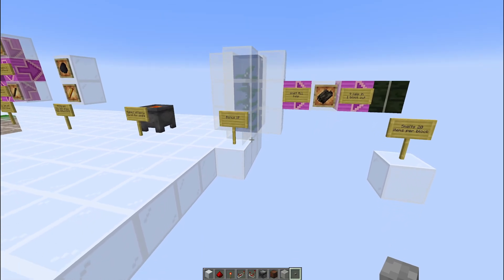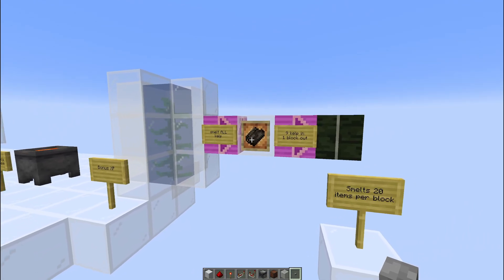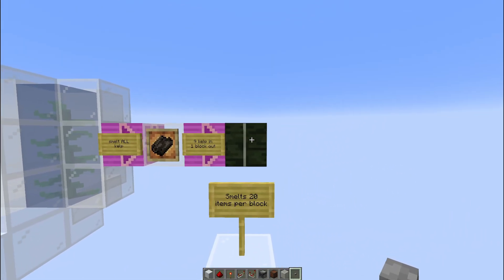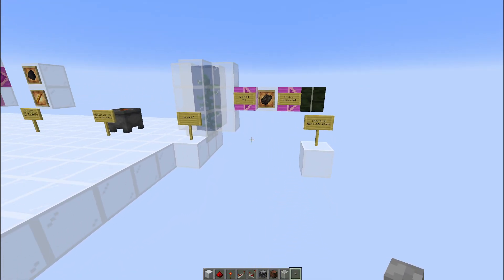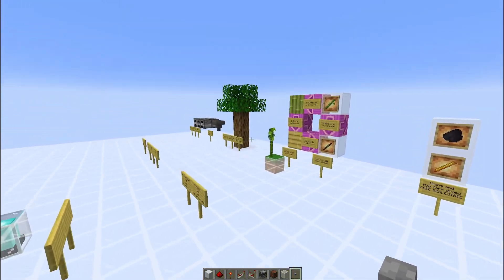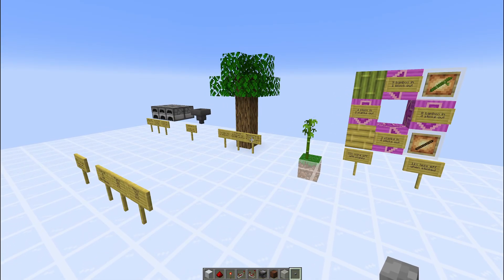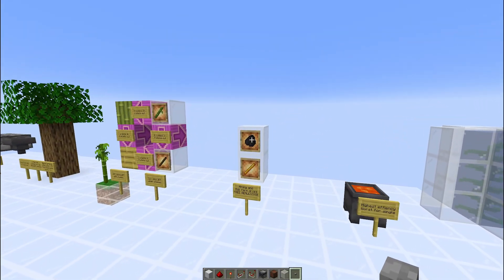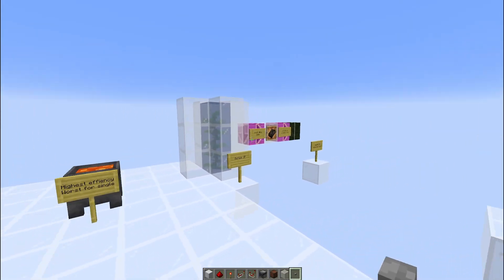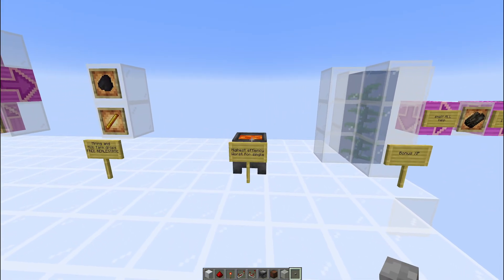And lastly, we have kelp. Kelp does give you the bonus XP, however it does require water. Smelting all 9 kelp into 1 kelp block, each kelp block can smelt 20 items. So you end up with a spectrum: 2 sticks to smelt a single item, a plank can smelt 1.5, coal and charcoal can smelt 8, blaze rods can do 12, a kelp block can do 20, and lava buckets can do 100.